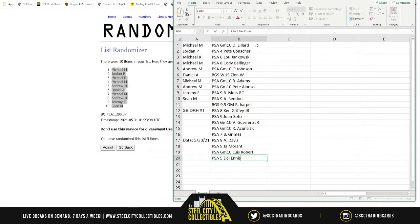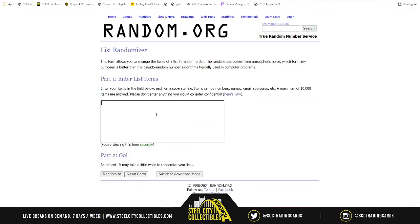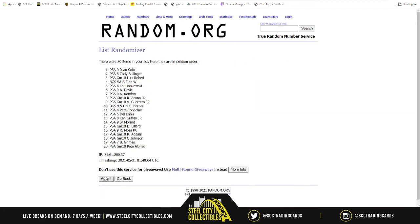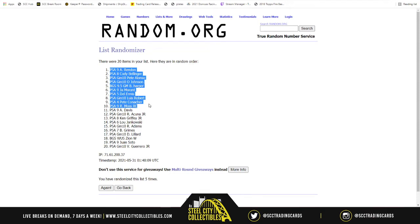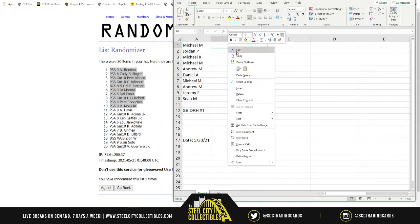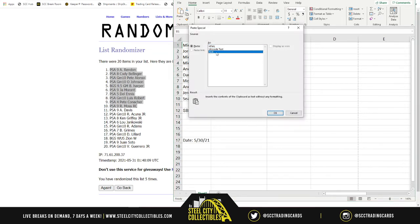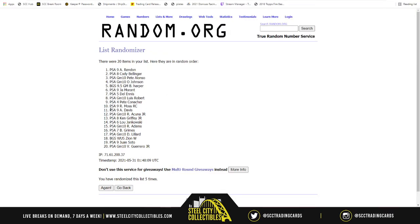Okay, so here we go — here's the list of the hits in the order in which they were revealed. There are no extras, so we randomize five times. It starts off with Anthony Rendon on top down to Randy Moss. Every spot receives two hits, so we split it one through ten and eleven through twenty. Then Mr. Davis on top, down to the Guerrero Junior.